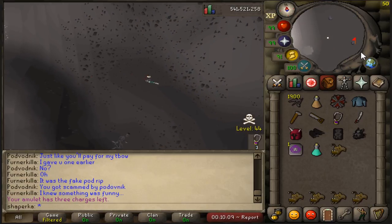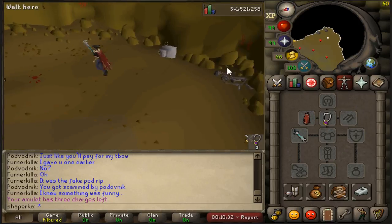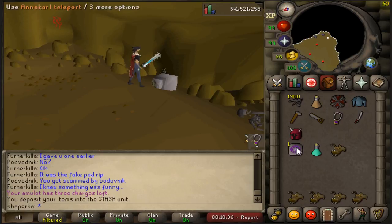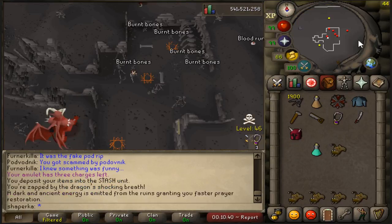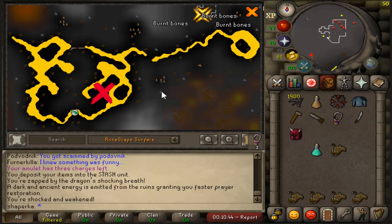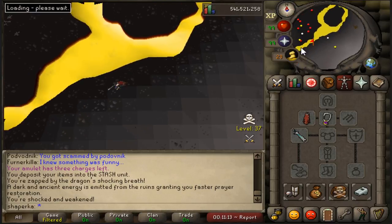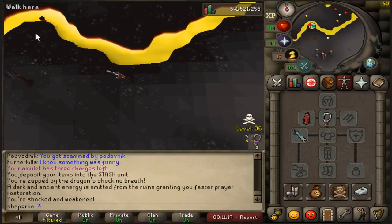I started off by teleporting to Goruk and then heading down the KBD cave. Here in the corner you can build your stash and fill it in. Then once in the KBD lair you can teleport out to Annakarl and head south to the bottom of the lava dragons area. Use the shortcut and build a stash there.